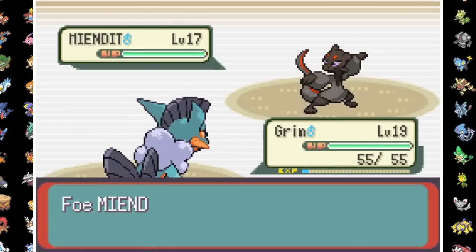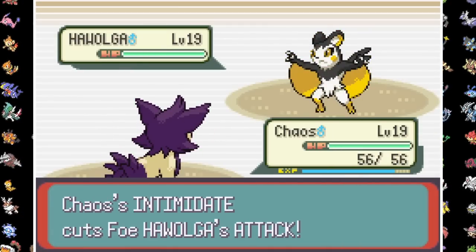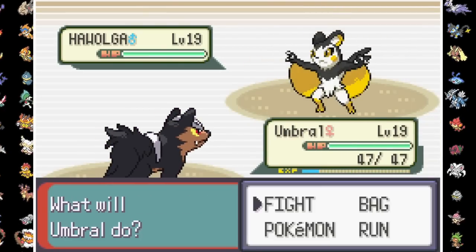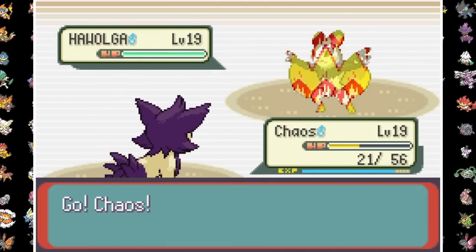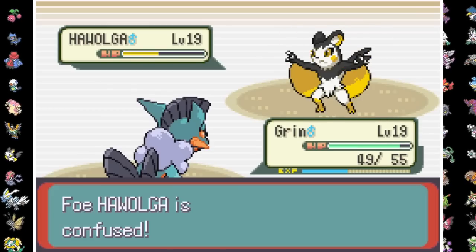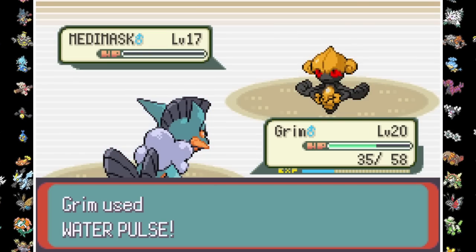I lead Grim who's faked out by Meendit before getting a Mud Shot off as the Poison-Fighting type bulks up. Brawly doesn't heal his lead so we take it out with Water Pulse. Expecting an electric move I swap Chaos in, but the flying mouse bulks up, offsetting my Intimidate. I cycle another Intimidate with Chaos, taking over half its health from Karate Chop, before Umbral drops to a crit. After more Mud Slaps and bulk ups, a crit Water Pulse finishes Hawolka. Brawly's last Mon is a Meta Mask, which only hits a Nightshade before being killed by two Water Pulses. Badge number two is ours.